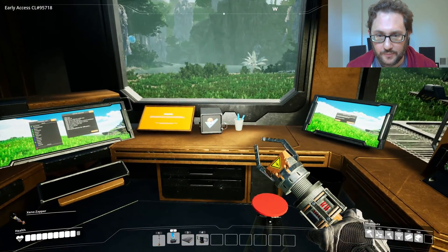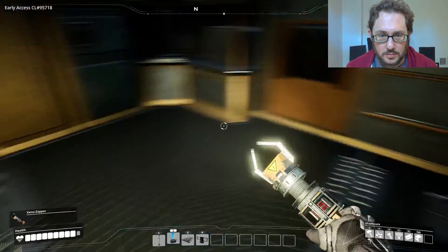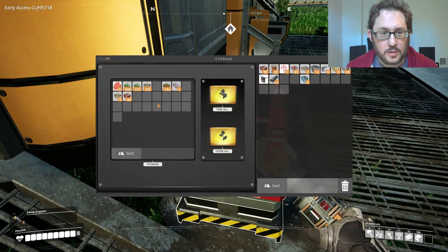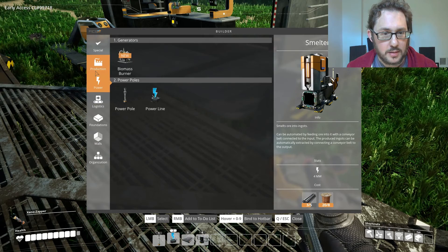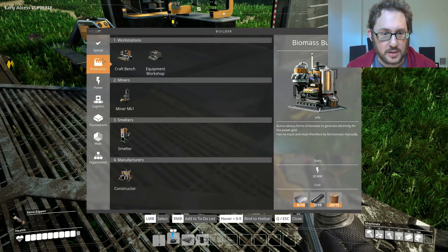Analyzing green power slug. With those petals, is there something else we can make? We can actually make another biomass burner now — that's really good, very useful.